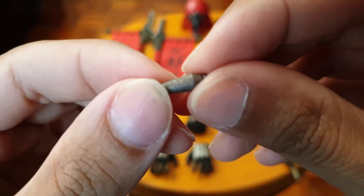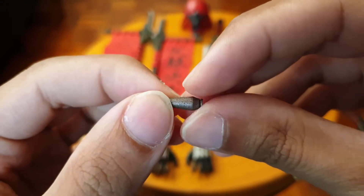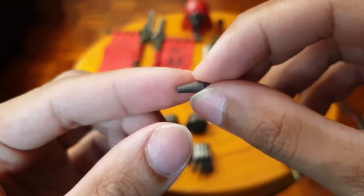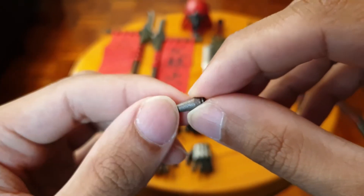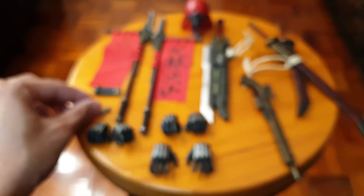There are more little bits too, like this small piece. I don't know if it's a bullet — I don't think it's a bullet. There's no instruction manual that comes with this guy so you just make it up as you go. It kind of looks like a little vase.